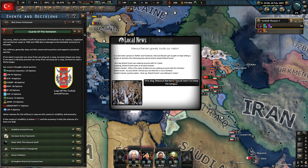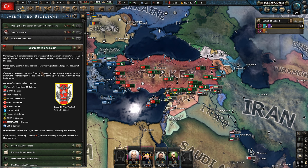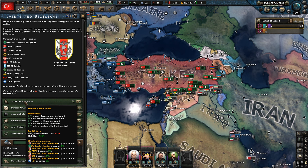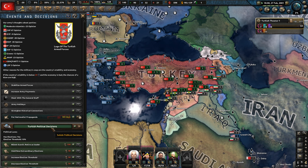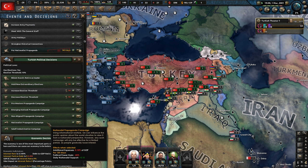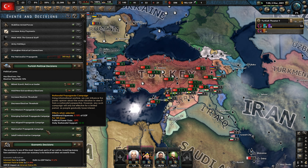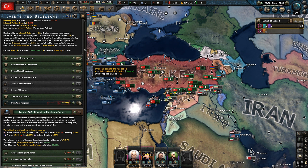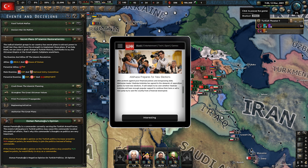We've got the 2001 Turkish economic crash. It's going to take a little while to get the Turkish economy back on track — it's kind of shocking at the moment. If we go with this it should bring in the Turkish Armed Forces — that's what I want to do. We might even go with a nationalist propaganda campaign. Now that we have a little bit better political power — still negative, but — it's going to cost GDP so we have to do it sooner rather than later. The Damascus Spring has just happened, so we're going to have to keep an eye on that.